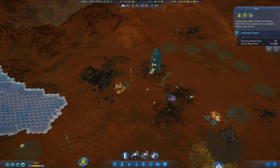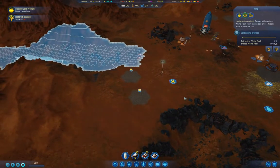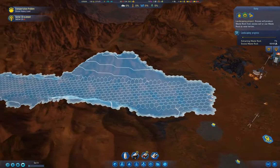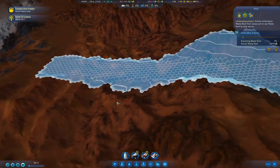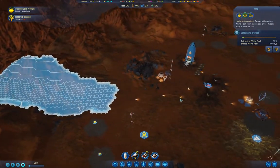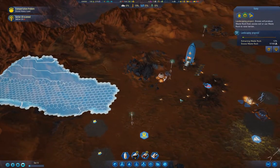The other one is the waste rock processor — if we can get the atmosphere up high enough, we can eliminate dust storms, which also substantially improve our survivability. And you can do both of those without having any colonists, if you can survive long enough.